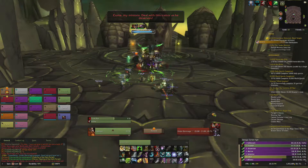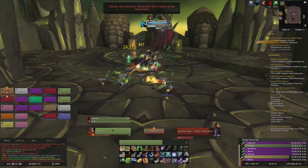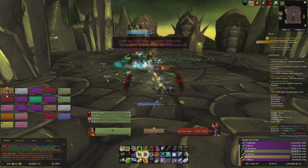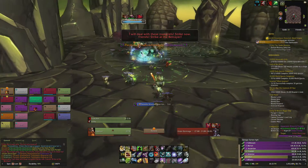Draw Soul will deal conal AoE damage in front of Illidan, so make sure you're standing behind him. Also make sure to move out of the flame crashes on the ground, noticeable as large blue fire patches.